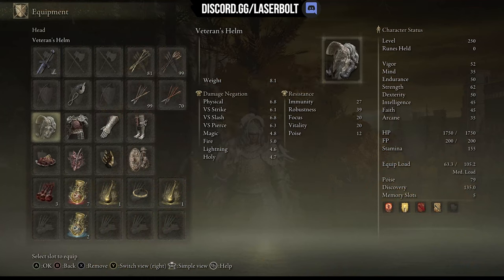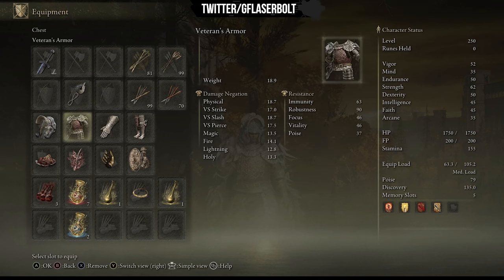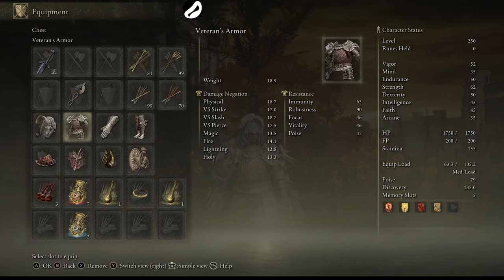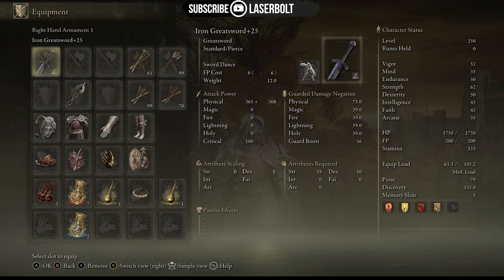For equipment, we're going to use the Veteran's Helm, because this armor is going to provide us what we need to be able to withstand different types of hits from different enemies and help us carry out this build.